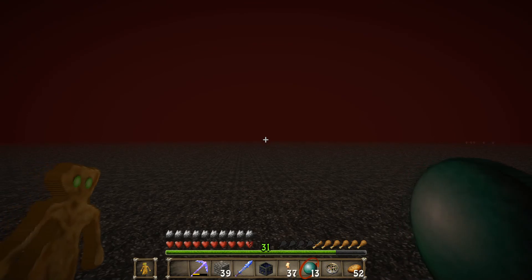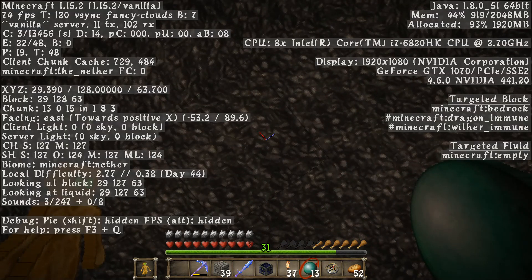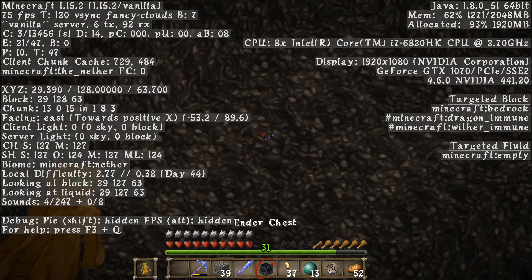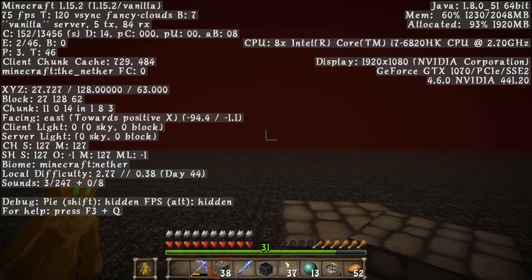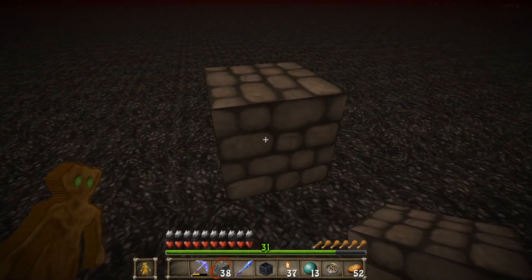Did it! See what's there? 29 — yes, that's it. So you need to remember this block instantly and place a block on top of it at coordinate 29. Cool, we're up here on the nether roof!